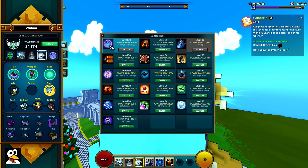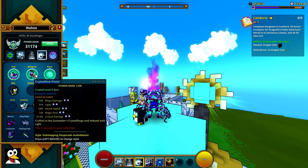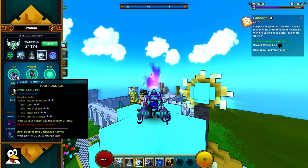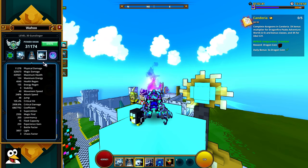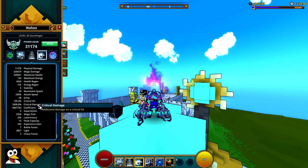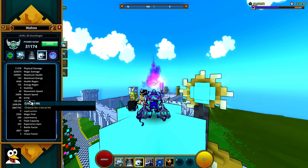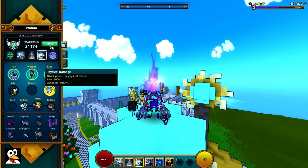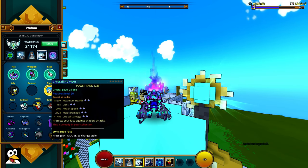For gear, you want to look for attack speed, critical hit, and critical damage. You can also look for magic find or movement speed. You want to reach 100% crit and as much crit damage as possible. I actually have 5% over the critical cap, so I should look into replacing some crit hit with other stats that benefit me more. Overall, prioritize attack speed and critical damage on all your gear.